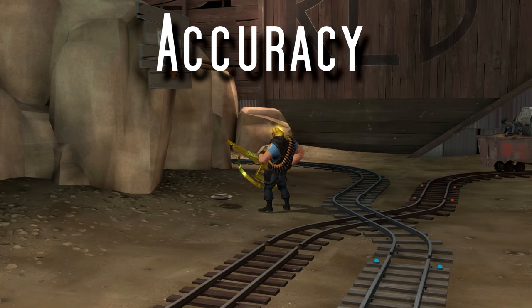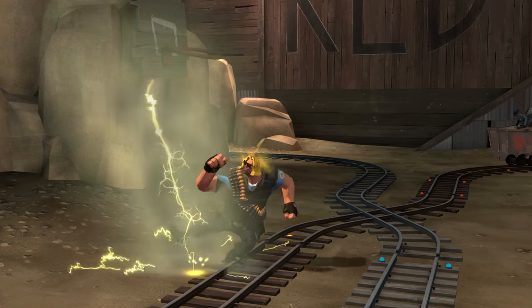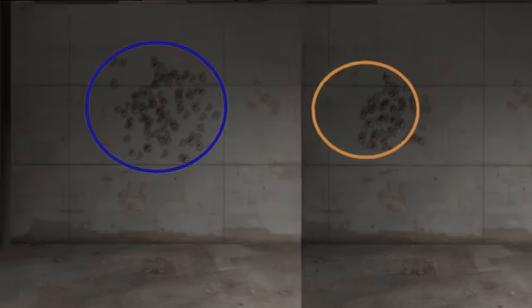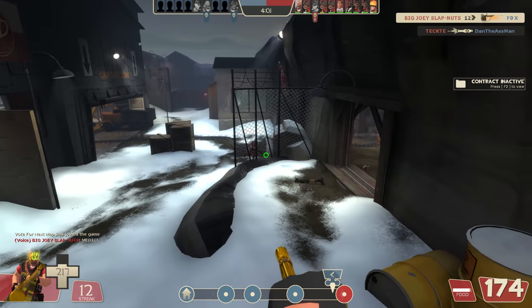In previous videos I've already compared the bullet spread of the stock minigun versus the Tomislav, but just in case you've missed it, the main gist is this: the farther away you go from your target, the bigger the spread difference becomes.